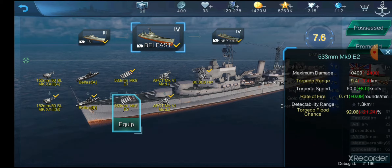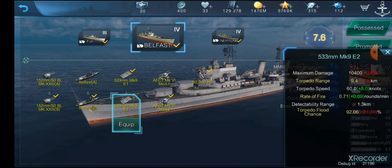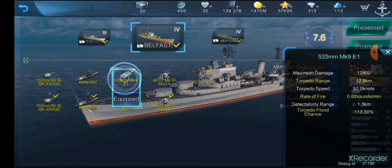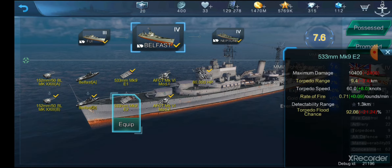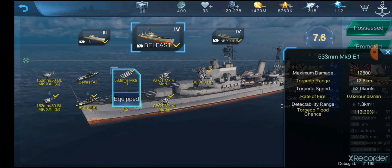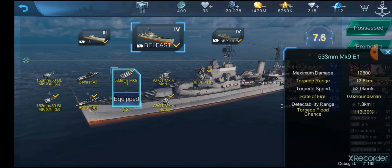I prefer those because you have the additional rate of fire and increased torpedo speed, and honestly you don't need that much range. The ones we'll be going over today are 12.8 kilometers range. You really don't need that much range, however at 52 knots and 0.62 rounds per minute, you do have the capability of stealth torping — that might be the only advantage.